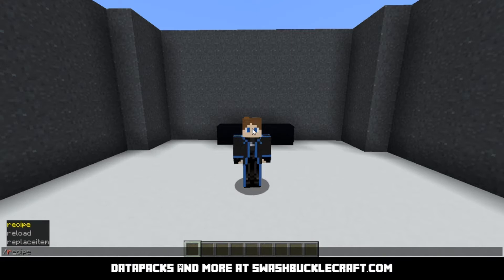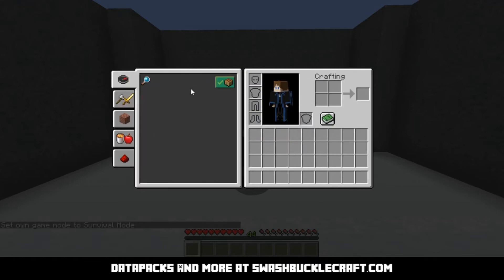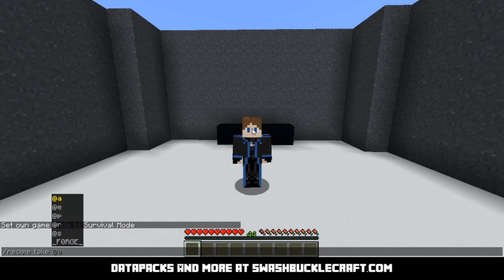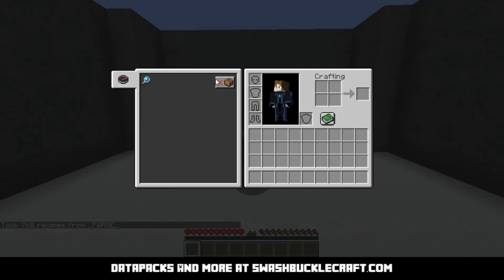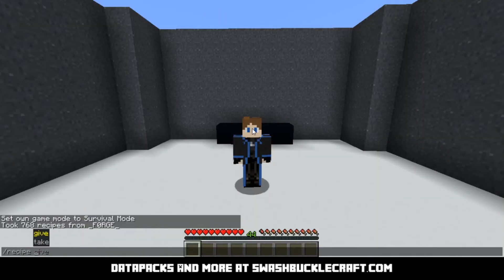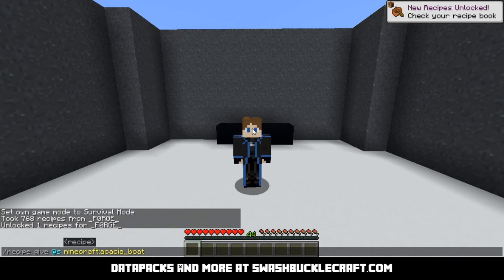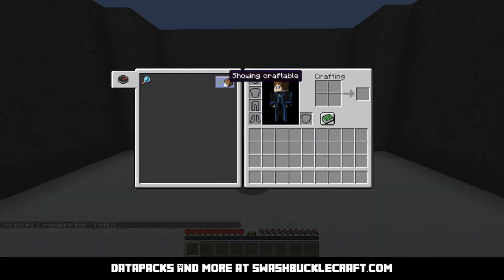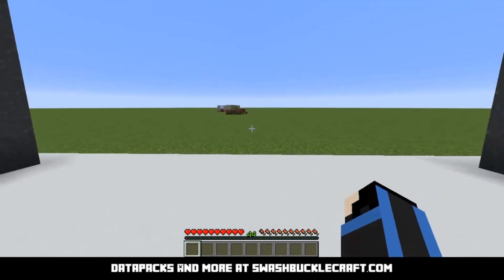The first one is /recipe. It's going to give or take a crafting recipe from someone's menu when they're in survival. If I switch to survival mode and open my recipe book there's a bunch of stuff. You can take away specific things or use an asterisk to take away everything. When I open it again there's nothing, but if I give myself something like an acacia boat it'll show up in this menu when you give specific recipes. I think you have to be in water or something for the boat one.